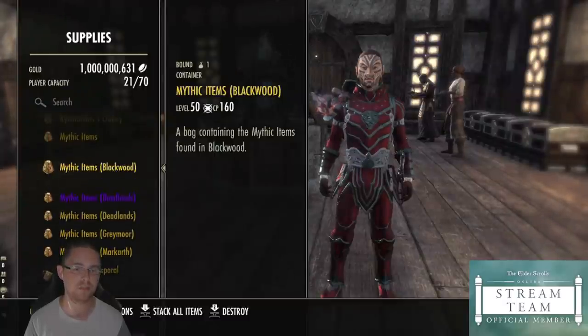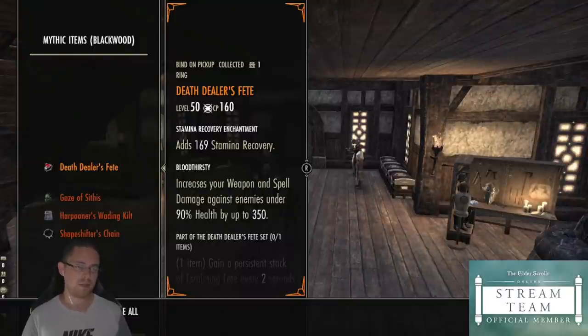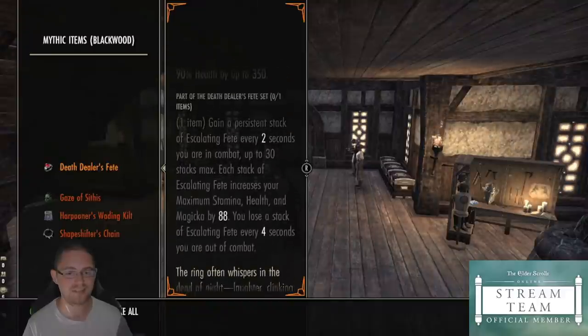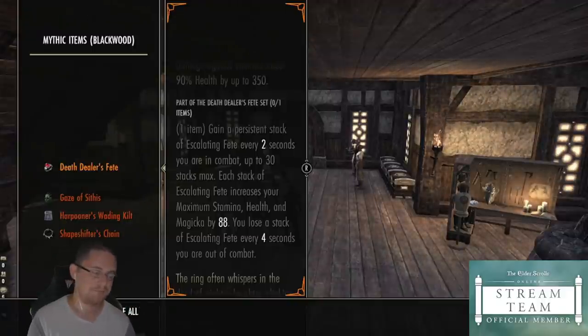We'll go on to the Blackwood Mythics next, and then finally to the new Deadlands patch items. Death Dealer's Fate — one of my absolute favorites. If for some reason you have a way to put this on your build, then do it. Gain a persistent stack of Escalating Fate every two seconds you are in combat, up to 30 stacks max. Each stack of Escalating Fate increases your max Stamina, Health, and Magicka by 88. You lose a stack every four seconds you're out of combat.